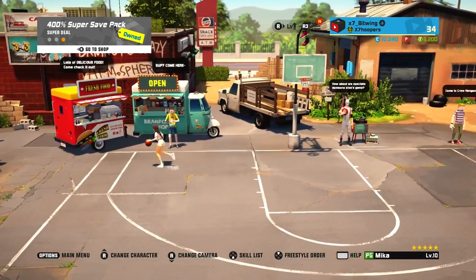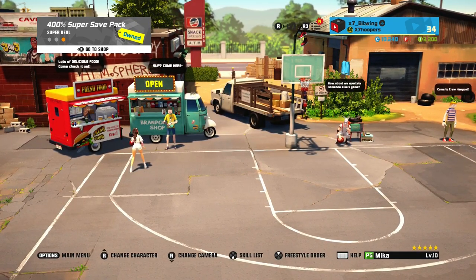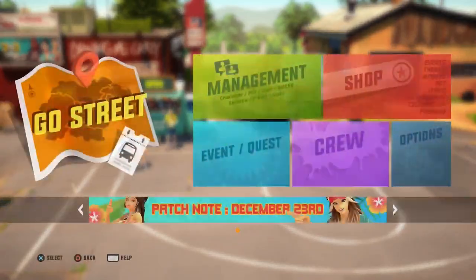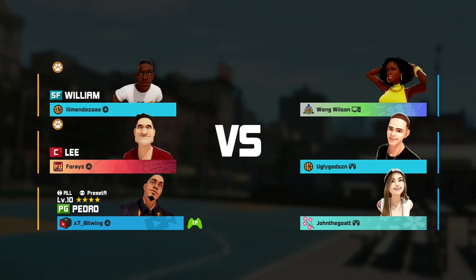We're going to be checking out all the point guards today — make sure you stick around, like, comment, and subscribe. We're trying out Pedro first because he has the 200 normal movement speed. My Professor has like 180-something, but they're the highest. My p-buff in general gives 166, so once I get some movement speed cards on my pizza slot and drinks, it's going to be over.